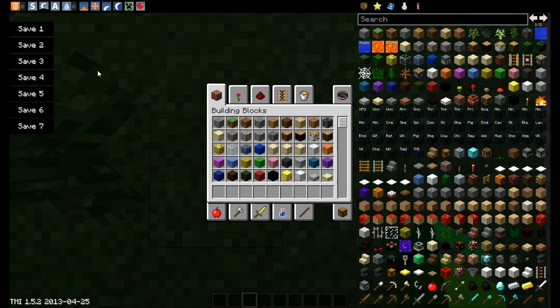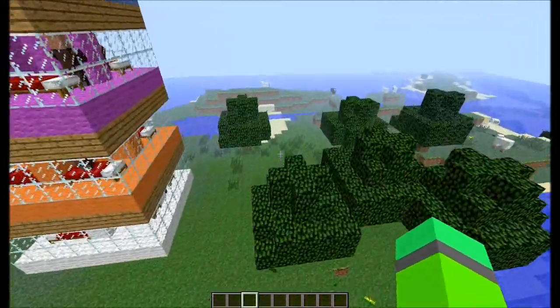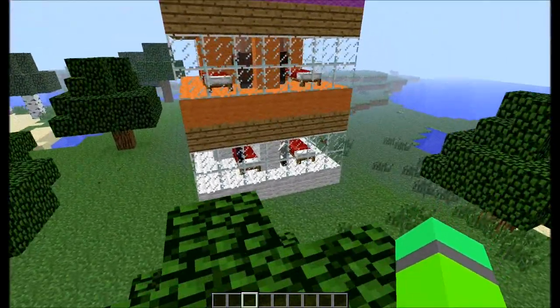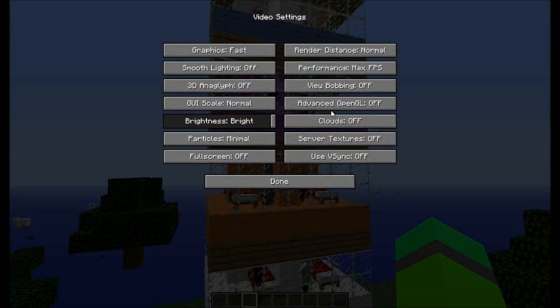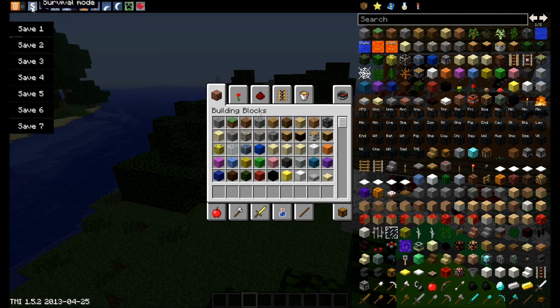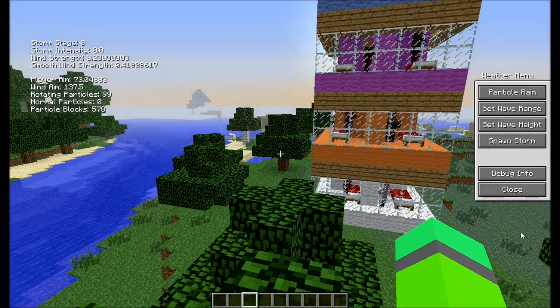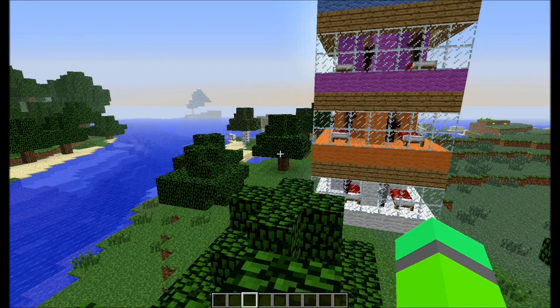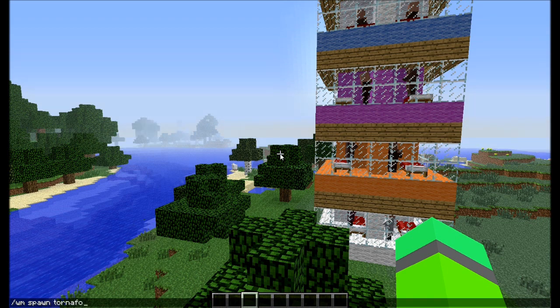Hopefully we don't die in the first tornado. I'm gonna be in creative so I don't get sucked away — I'm just gonna watch. We're getting pretty good FPS right now. Let's set it to sunrise, waves off. Okay, so it's gonna be F1 first. I'm gonna fly around and look at the tornado. Hopefully it doesn't spawn right here and destroy it instantly. Let's test our luck.